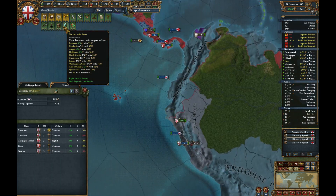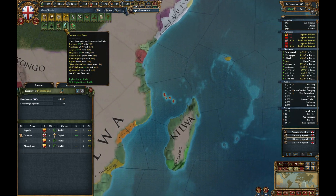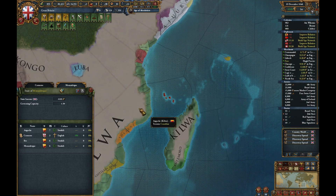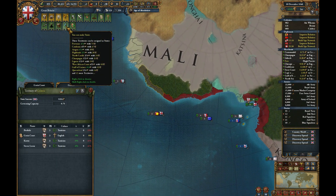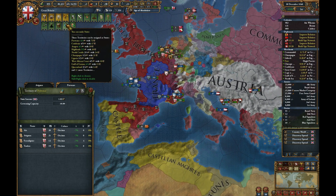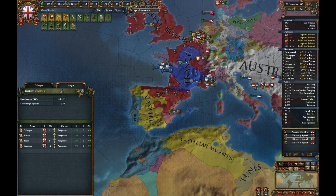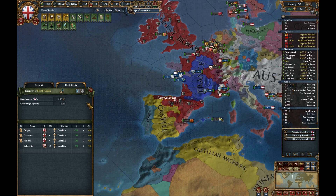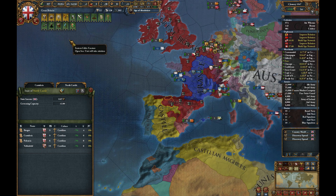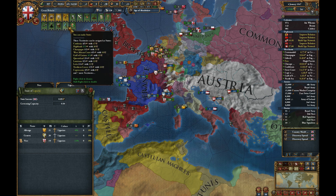We can make Galapagos, Zanzibar, and West Africa into states, because none of these will be colonial nations. Quite surprised at how many we've got from apparently just a one-level increase in admin tech — I expected more than ten at the outside.